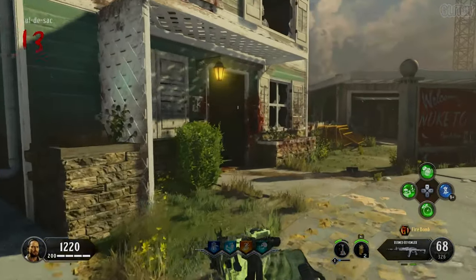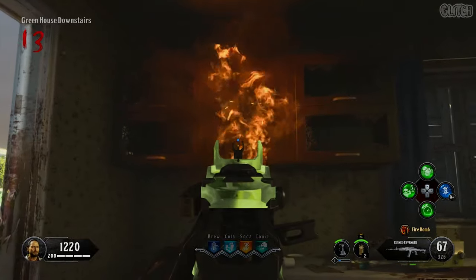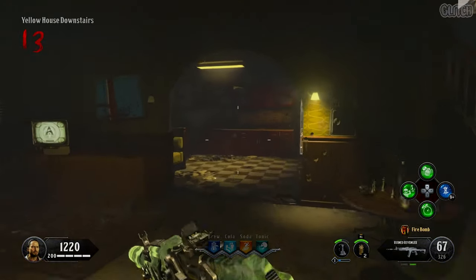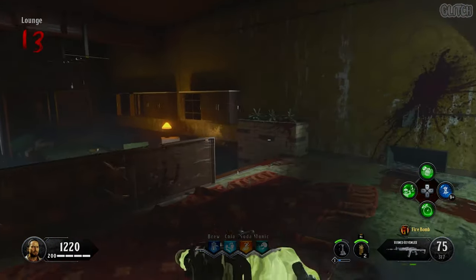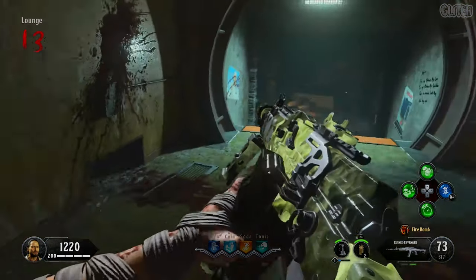The final one we're going to do is the Mark II Z, or the purple ray gun. To begin this, you'll need to double upgrade a weapon until you get the firebomb ammo type. After that, look for a cabinet that is giving off an orange mist. This can be found in the kitchen of the greenhouse on the left, the kitchen of the yellow house on the right, and there is also a location down in the lounge area of the bunker. Once you find and shoot the cabinet, it will burn up for you to collect a canister.